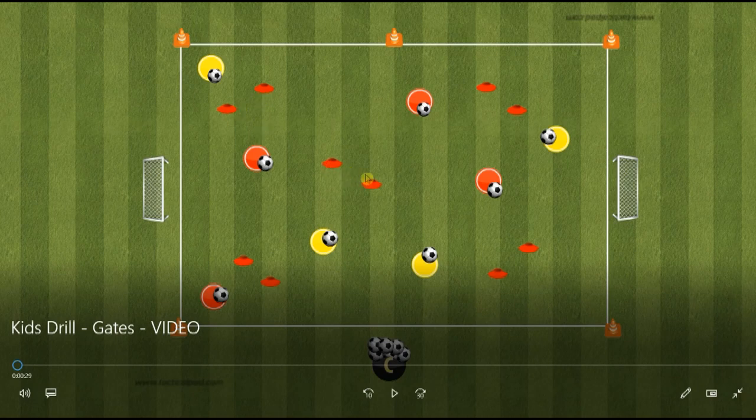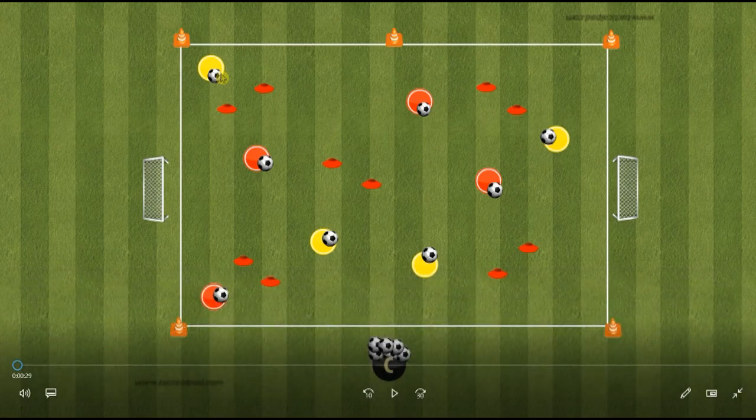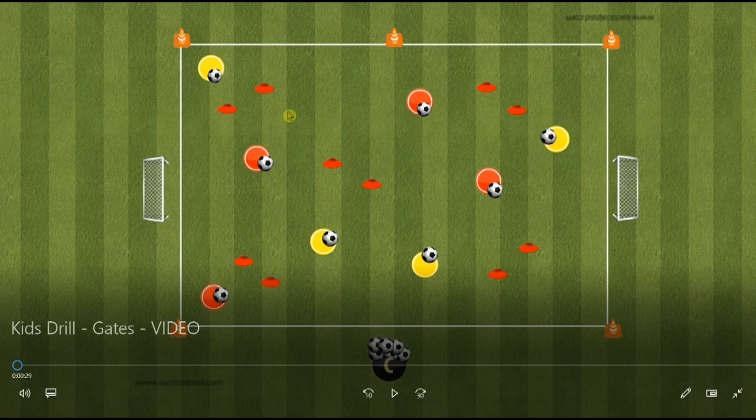Probably about two yards in between each gate. Each kid has a ball, spread out around the area. As soon as the coach says go, the aim of the game is to dribble up to a gate, pass the ball through, go and collect it, and then you're off to another gate. Get the kids to count up the gates as they go, and at the end see who's got the most. Then you can go again and see if they can beat their last total.